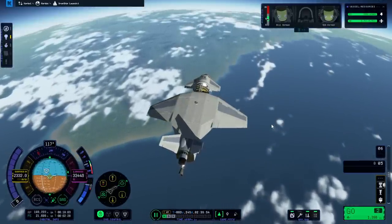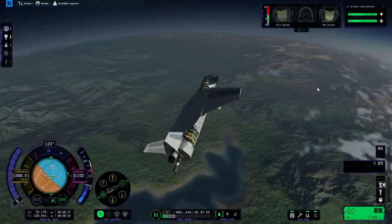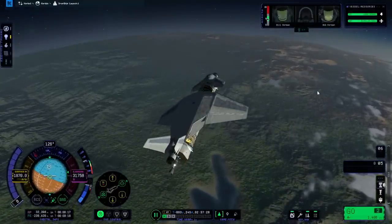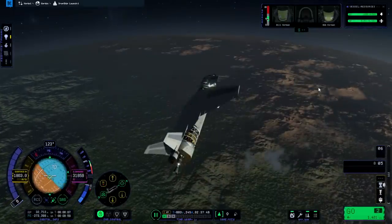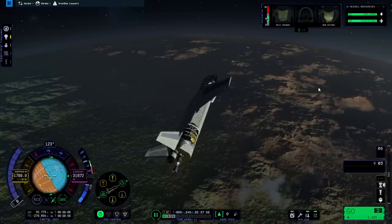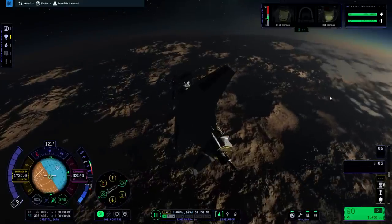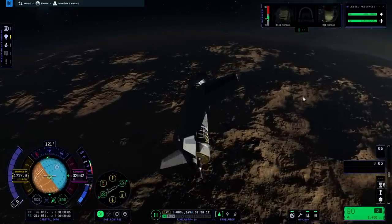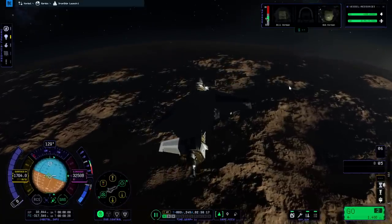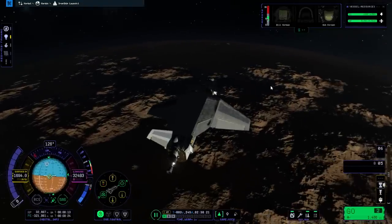We might as well just point prograde - it'll keep us stable. Getting dragged sure would be helpful right now, but I can't get much drag. We're gonna land in the dark at this rate, and in some mountains. Maybe we can pass the mountains - I can't really see what's beyond them. I should have put lights on this, but the lights barely work at all.